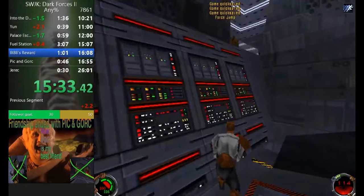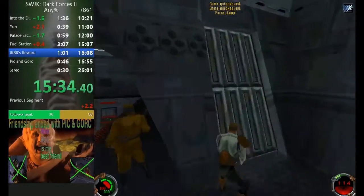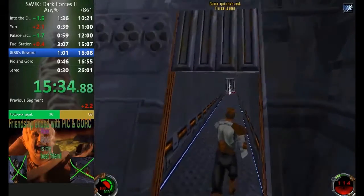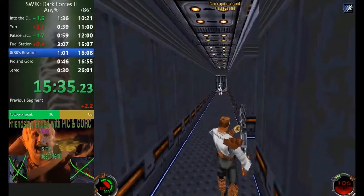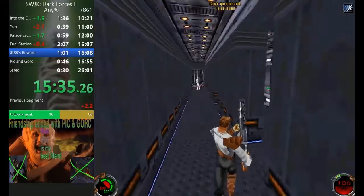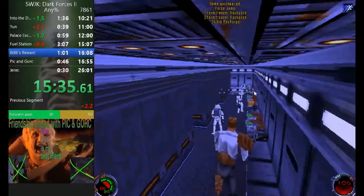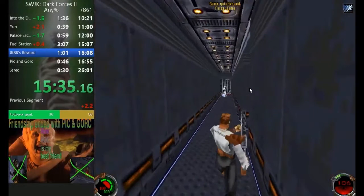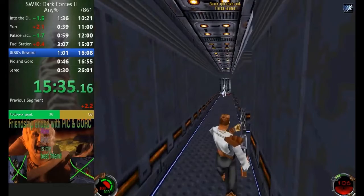Now we're jumping forward to 88th Reward. I've seen this happen to you a lot where you go for this shot and only get one of them dead, whereas you need this guy over here to also die. With auto-aim, both of them will die every time because you're always going to hit this guy square in the middle. That's a really nice one.